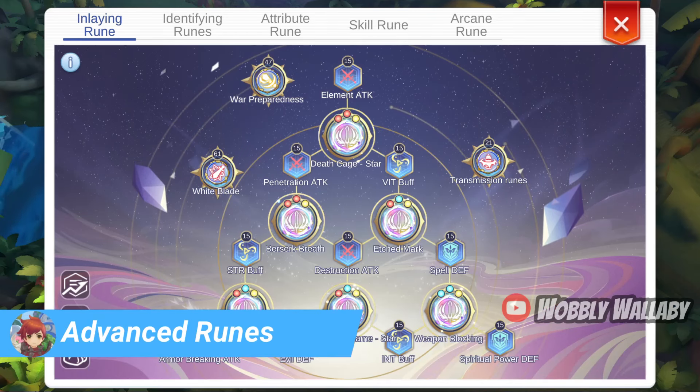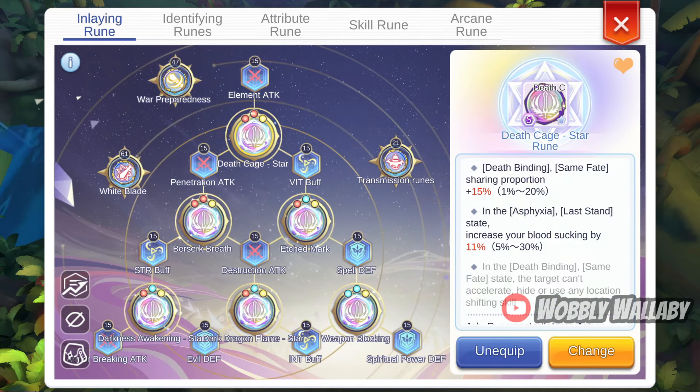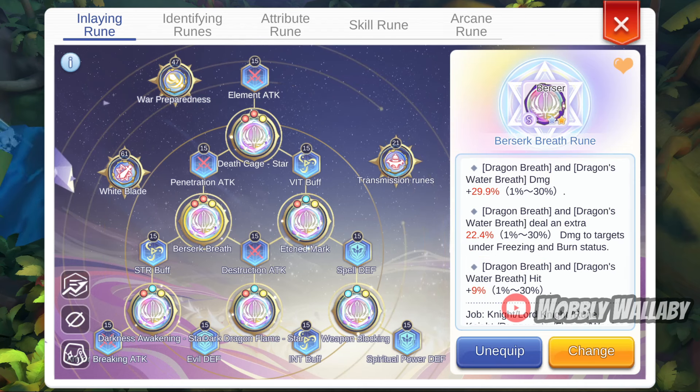Next are my advanced runes. I think this build is rune heavy, so I want to address this before the gear. First is the Death Cage Star Rune — ideally you have a good second line so you can lifesteal while in Asphyxia state, but having nothing special is fine for this rune too, and the third line is only for PvP. Next is the Berserk Breath Rune — ideally you have a high first line and a second line. The second line is very useful for dealing with mobs and bosses in White Star Airship.